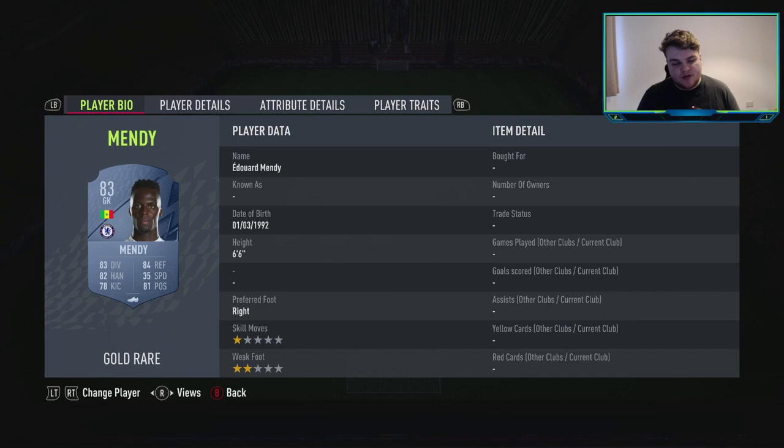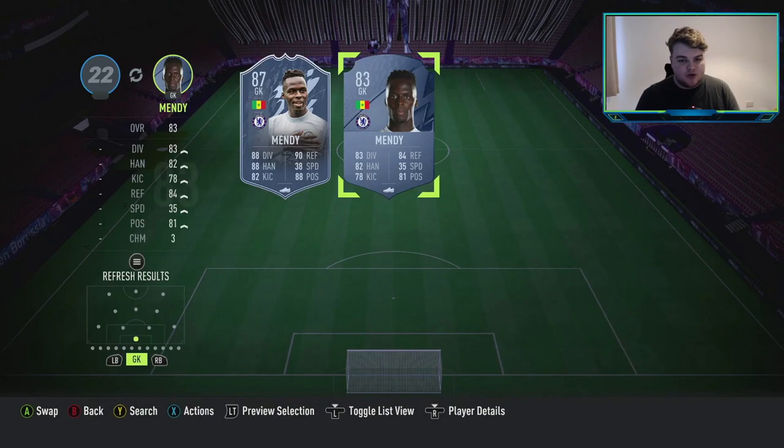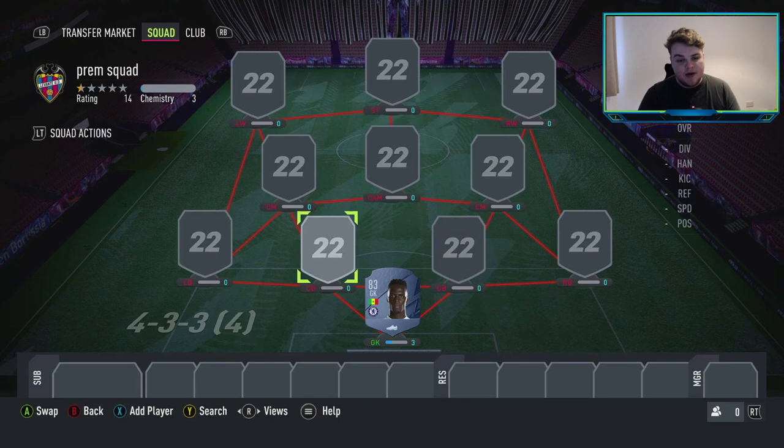Alternatively, you could go for De Gea, who I think is 6'4" and has saves with feet, if you prefer that. Or alternatively, use any primary goalkeeper you have in your club that's over a rating of 82 — the likes of Areola and upwards is fine. That's what we're going to put into the squad, just because I personally have had a lot of good games with Mendy this year, and I think he's definitely worth having.